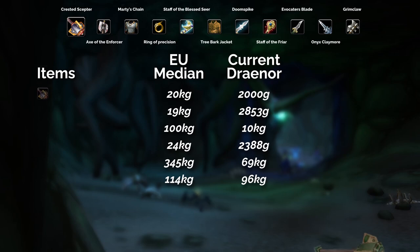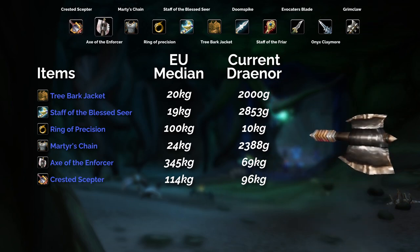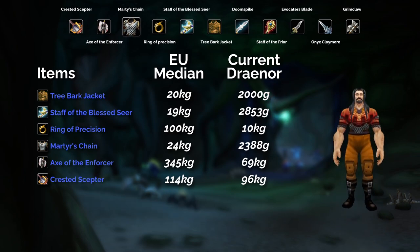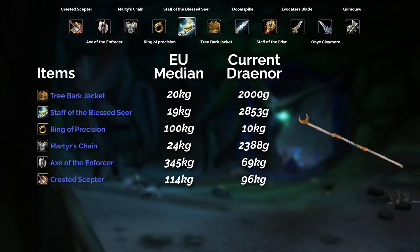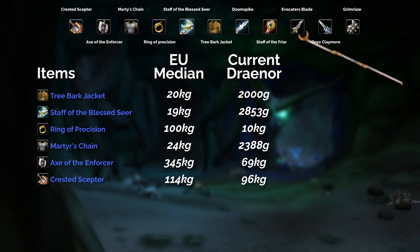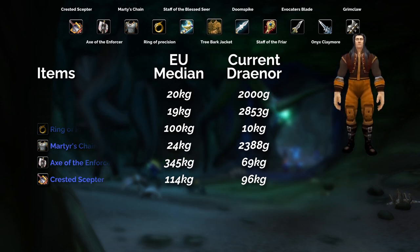Now guys we're going to go on to the BFD unique items. There's a variety here — the Crested Scepter selling for 114k on EU realms and still 96k on Draenor. The Axe of the Enforcer actually dropped for me on probably my first or second run testing this out in BFD, selling for 69k on Draenor but about 350k on EU realms, so maybe on your realm you can get a fair bit of gold for this item. The Ring of Precision is supposedly selling for 100k as well — it's a lot cheaper on my realm and I also got this to drop, but I haven't managed to sell it yet.